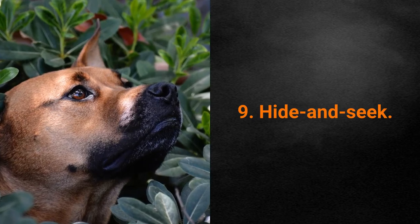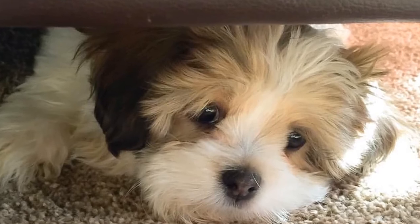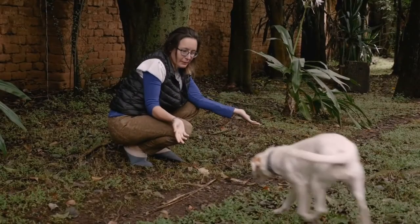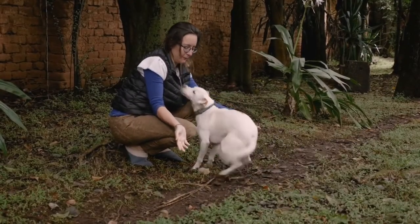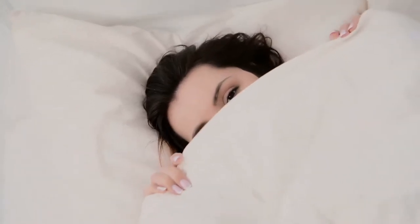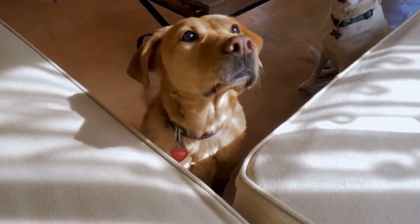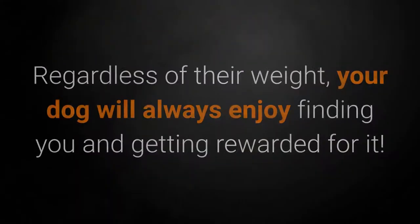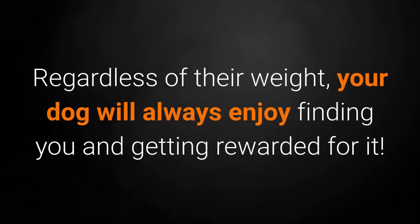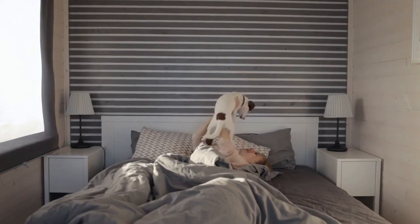Game for Dog #9: Hide and Seek. Hide and Seek is another game that will encourage your pet to use their favorite sense of smell. For this game, your dog should be familiar with the wait command, as well as be able to come to you when called. Tell your dog to wait. While your dog is waiting, find a hiding place, then call the dog to you. Once they have found you, make sure to reward them. Your dog will always enjoy finding you and getting rewarded for it. You can play hide and seek both inside the house and outside.